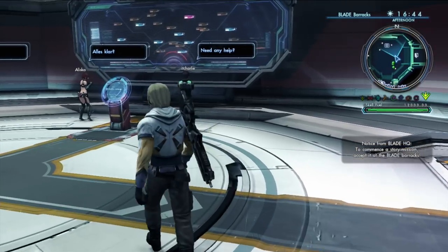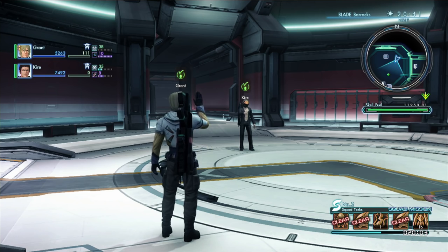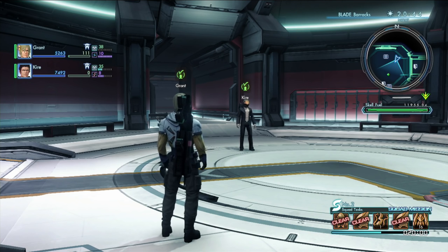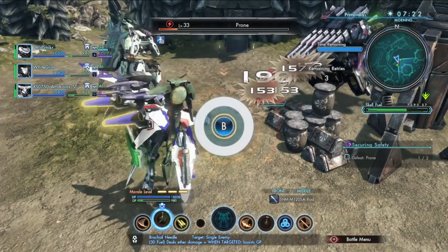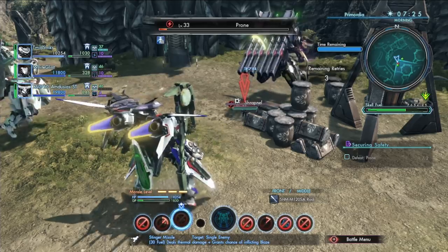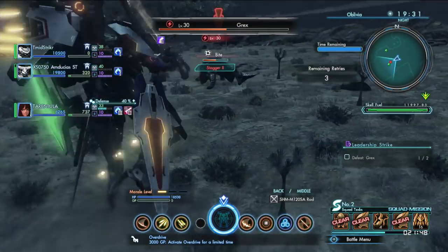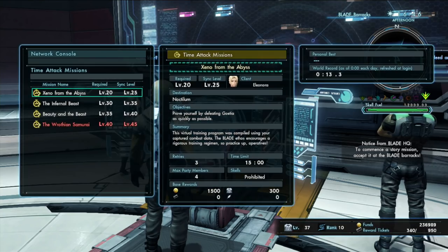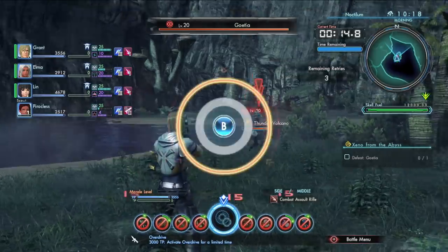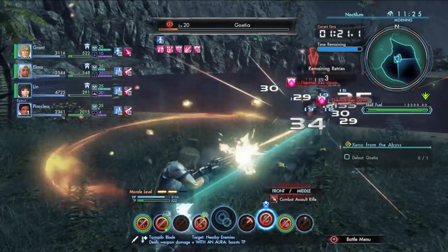There are certain missions you can only accept from the Blade Barracks console. These missions allow you to work directly with other Blade members to form a party of up to four participants. Some materials are only obtainable from online quests. Squad quests will task you with exterminating specific enemies. They can be incredibly challenging to defeat, so make sure to bring your A-game. Another mission accessible from the Blade Barracks console is called a Time Attack mission. These utilize our latest holographic technology to simulate bouts with powerful enemies you have encountered on Planet Mira.